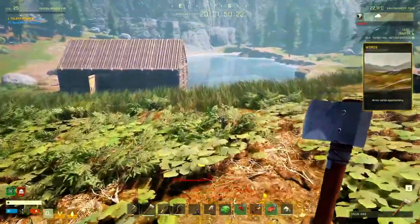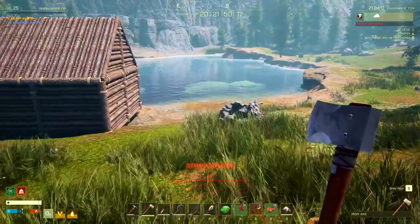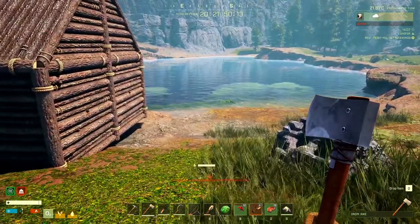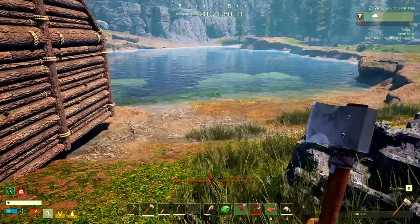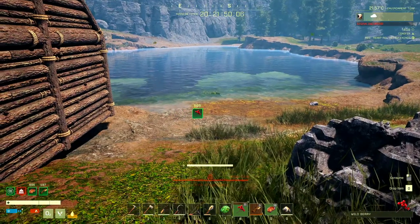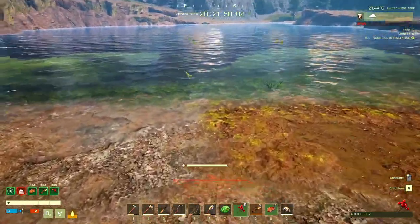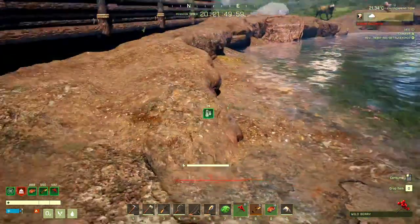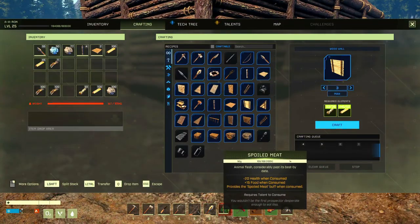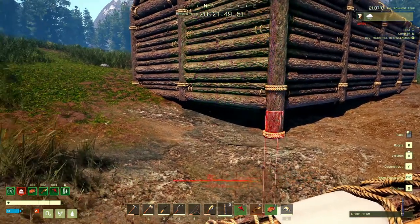We've got most of the stuff we need. Looks like we've got another storm coming — just minor winds, so I'm not overly worried about what it's going to do to us. If I look at the bottom I can see I don't have any of my buffs on, so as a reminder make sure you're putting those on. It looks like I could also use a little bit of water. The house is probably not super sturdy right now, so I'm going to snap those in.